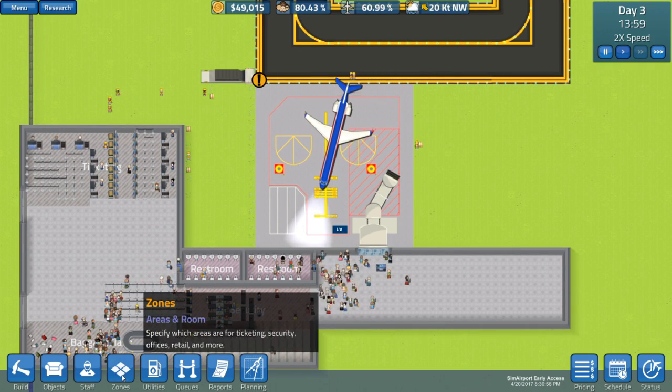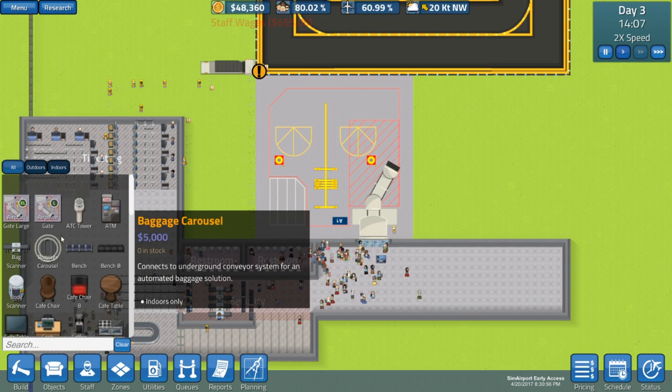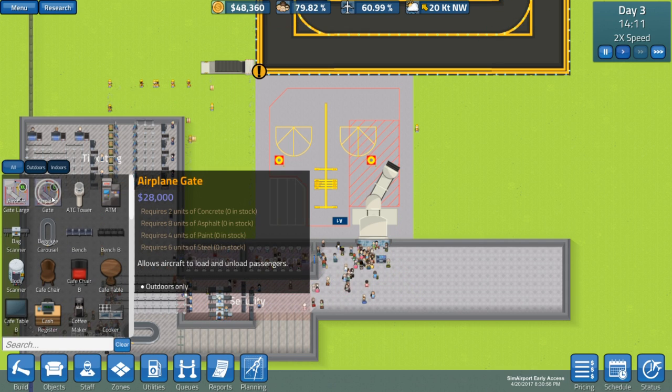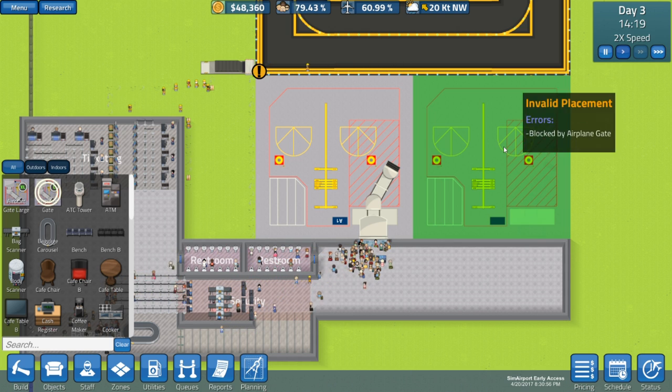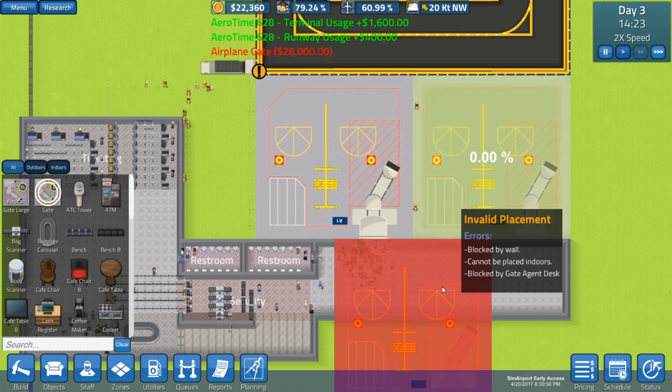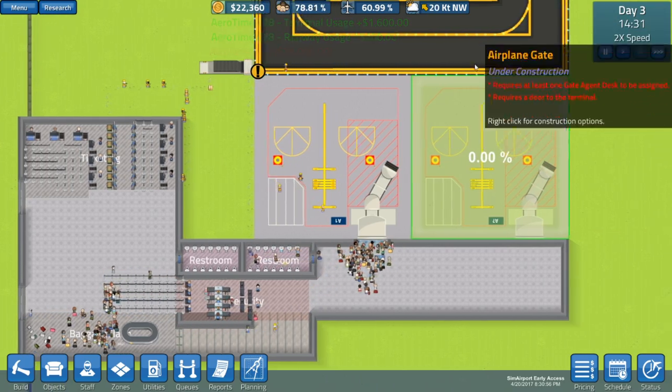And this is basically how the baggage gets dropped off without a conveyor belt. So once we get the conveyor belt going it's going to be really, really nice. But so far we're actually getting a nice rhythm of passengers coming through, which is really good, and things seem to be working out. One thing we can actually do - and I've always done this with all the airports I've started off with - is we can actually build another gate, because we have the space to do it here.